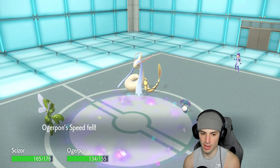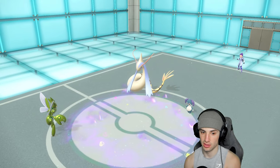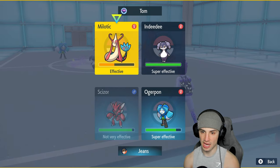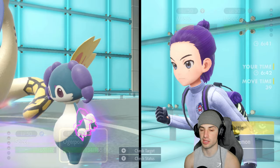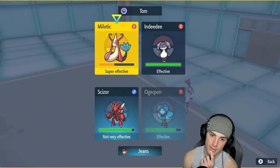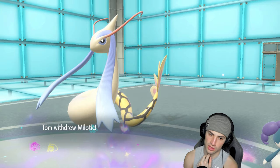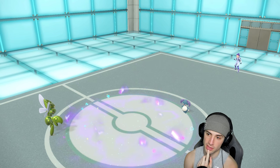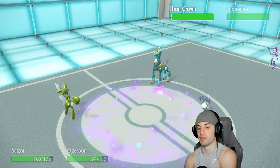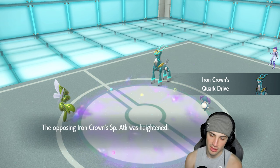Swords are up — we love the Swords. From here I could go Knock Off or X-Scissor; X-Scissor is probably my best bet. I'll go Horn Leech into this slot and they could go Follow Me and Icy Wind again. I'm ready to just attack. They swap Milotic out and Iron Crown potentially comes in. Iron Crown is definitely scary with all this terrain going on.